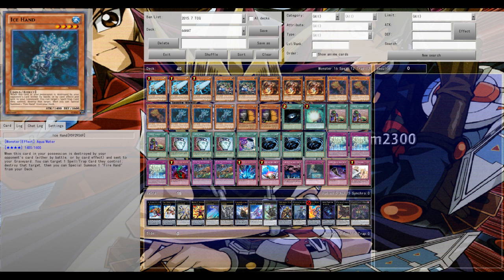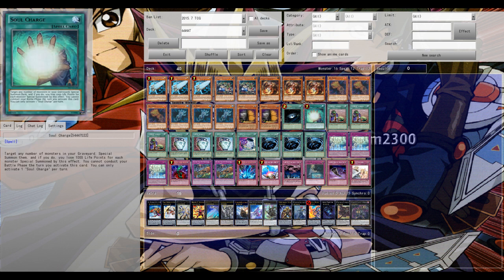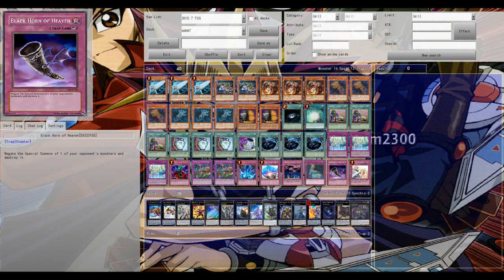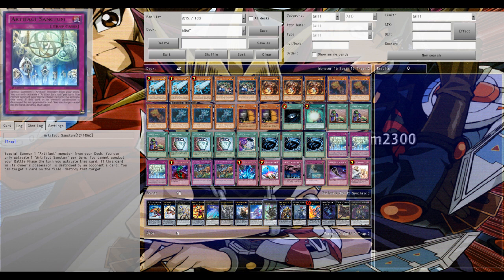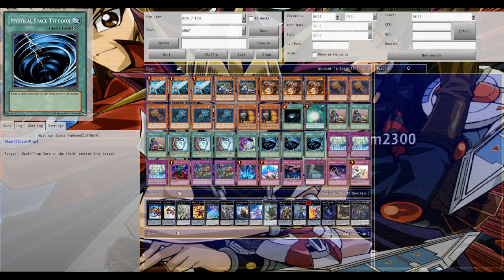Evilswarms don't have access to a Dweller — no Dweller in the Evilswarm extra deck. So it seems that if HAT can draw into the Hands and keep the Hand engine going, then HAT has the advantage. Not wasting any more time, let's hop into the first game.